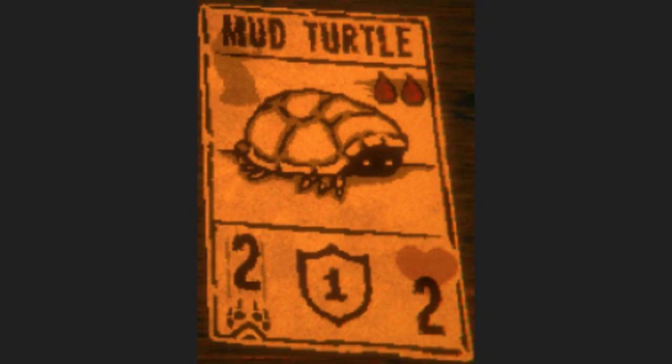In version 0.2 of Casey's Mod, one of the new cards, the Mud Turtle, was added to the Reptile Tribe. Later on, in version 0.22, Pelt Lice was added to the Insect Tribe — same sort of deal with the Mud Turtle there.